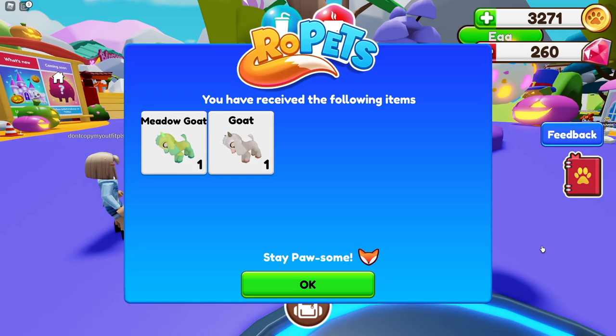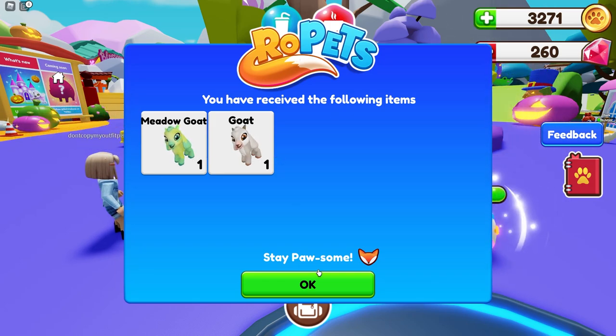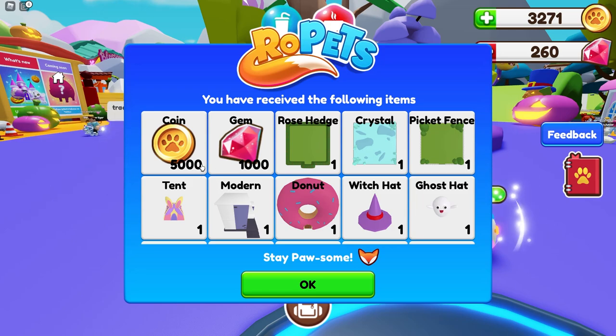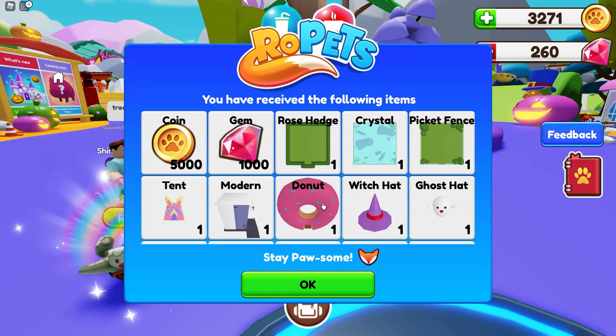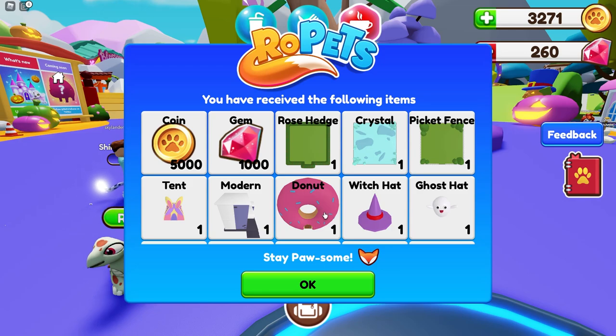I've just logged in and it looks like I received a meadow goat and a regular goat. I don't know exactly all of the new goat versions, so we're going to have to find out today. You also receive the following items — oh my gosh, a donut house! I'm so excited for this donut house.